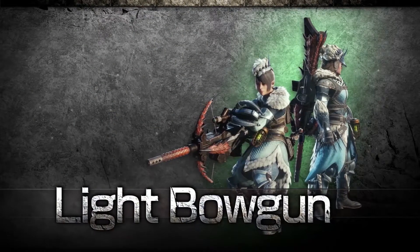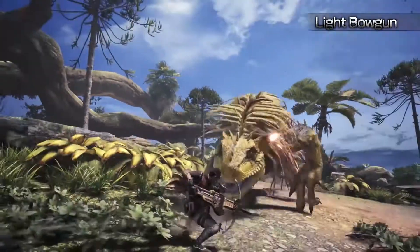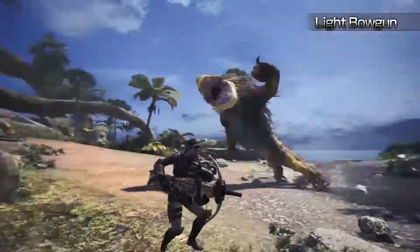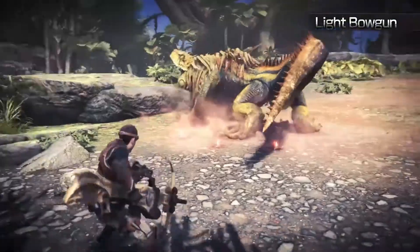Light Bowgun — The Light Bowgun is a long-ranged weapon that specializes in high mobility and rapid fire. Armed with powerful Wyvern Blast, this weapon is a tried and tested means of supporting your hunting party.